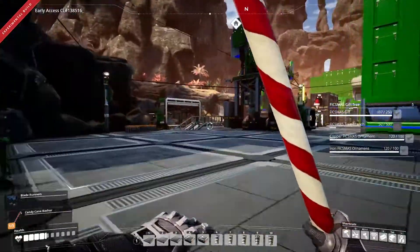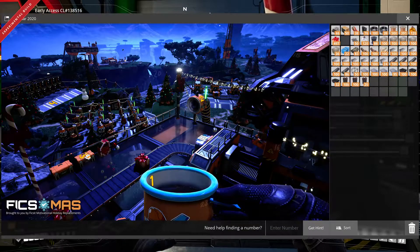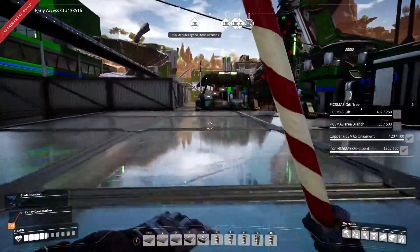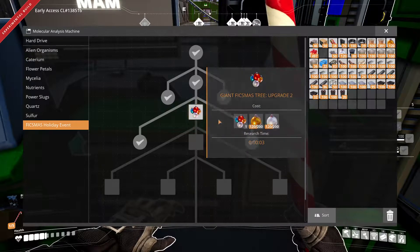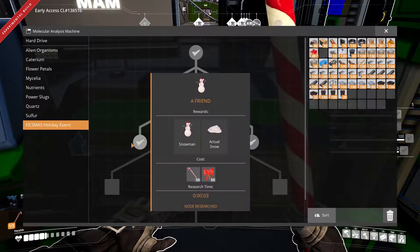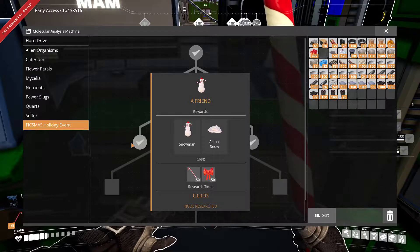Starting in the calendar - there were resources inside. I got from number 3 some snow, and in number 4 I got the ornament. The ornament of course went into the MAM. So in the MAM we did this unlock, and after that we had new options. The next one requires some ornament bundles that will come tomorrow in the next calendar entry. We also got the snowman and actual snow unlock. Actual snow was in my third day calendar entry, and with that we can build snowmen.